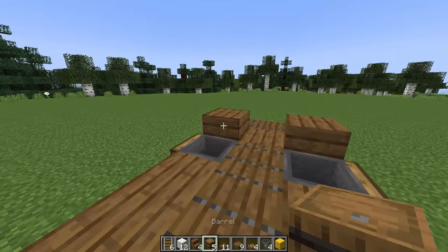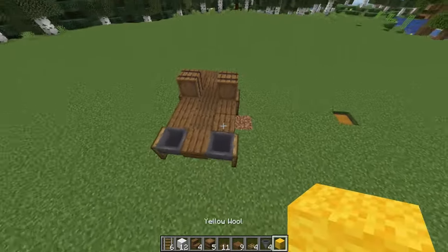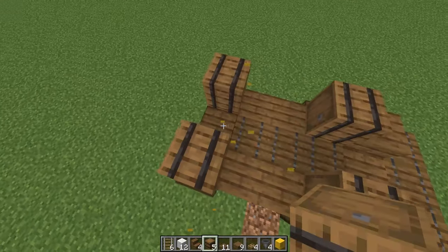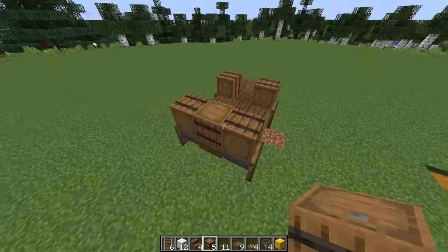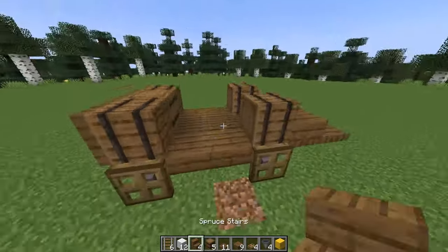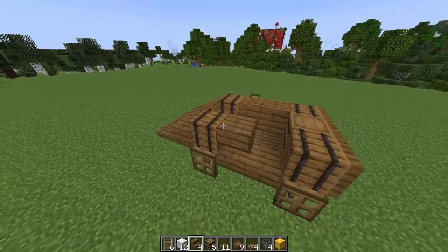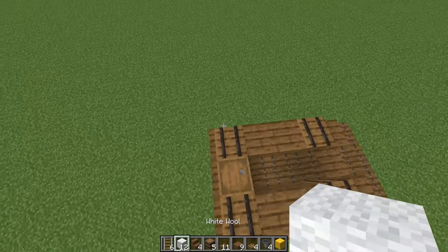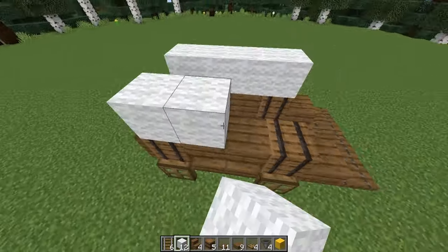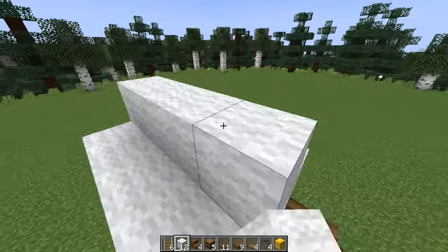Now let's go in with some barrels. I'm placing them so the handles are facing towards the back, and I'll need some temporary blocks to place in the last two. Then finally we have one in the centre here facing upwards. I'll place some trapdoors along the back here, and then I'm going to use some spruce stairs to connect these up.